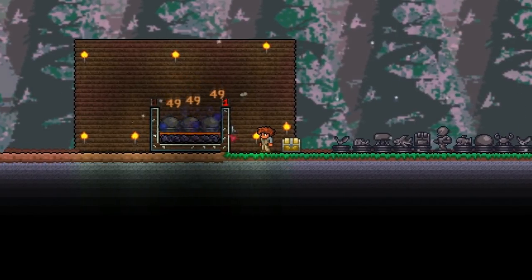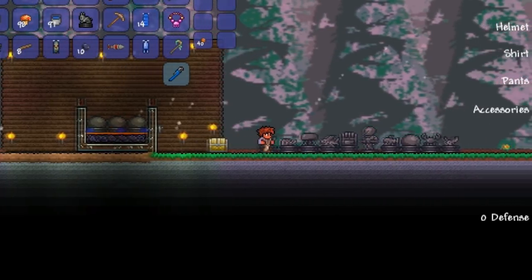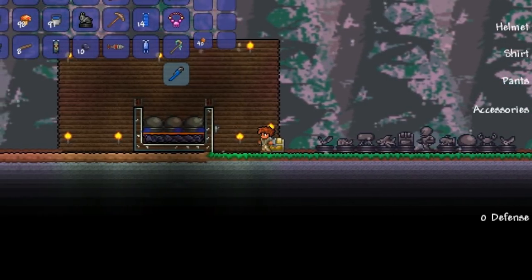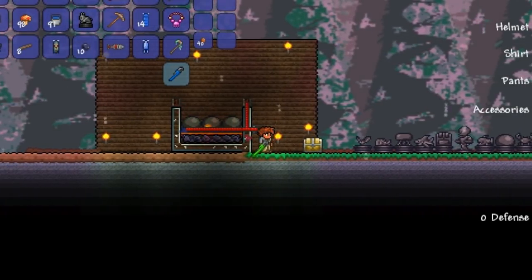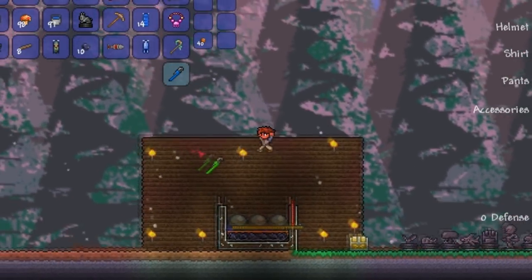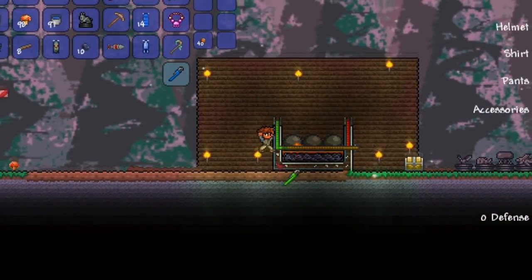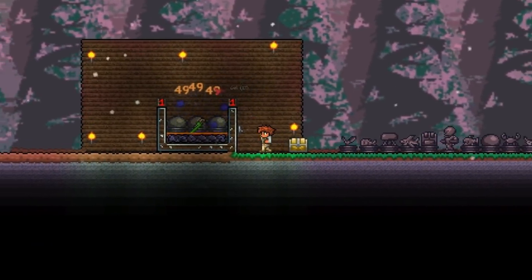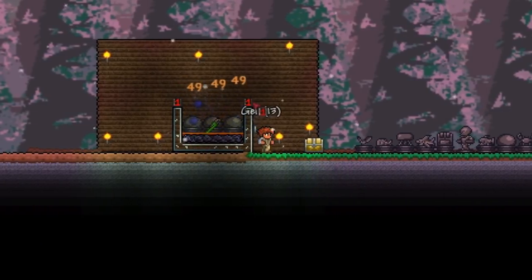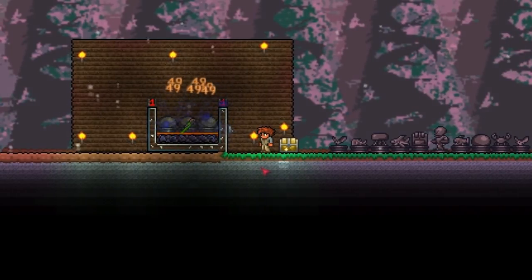Now we're going to make it a bit more efficient. Get the different colour wrench, which basically acts as a completely new circuit. We're going to do exactly the same but this time linking up to that other timer — just go across, jump across, and build up. It sometimes doesn't synchronise, so to fix that just double right-click on one of the timers and you will see that the spawner speeds up significantly.